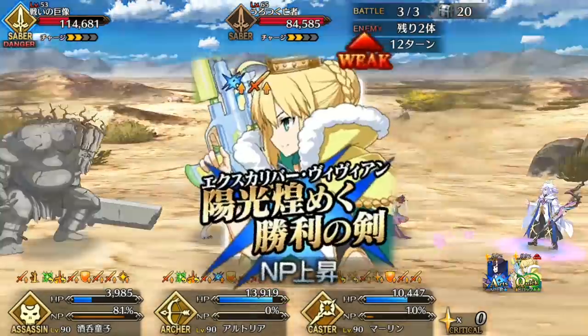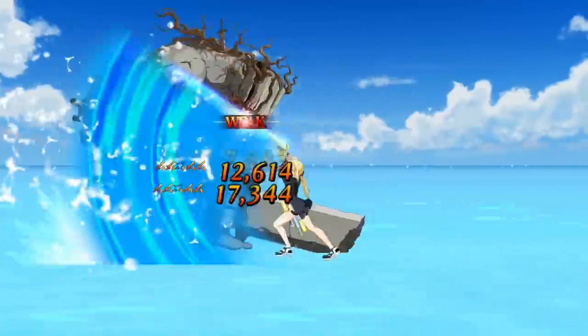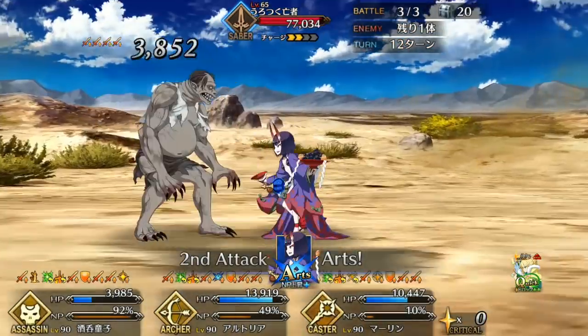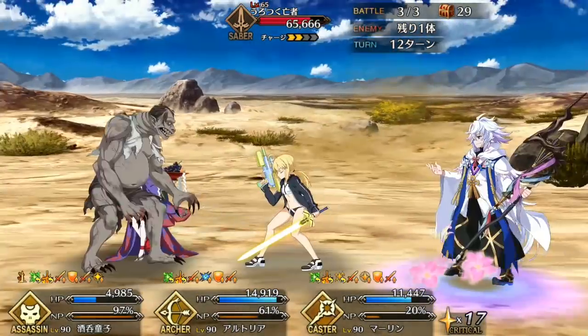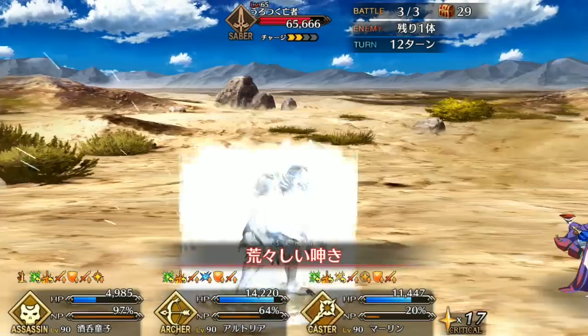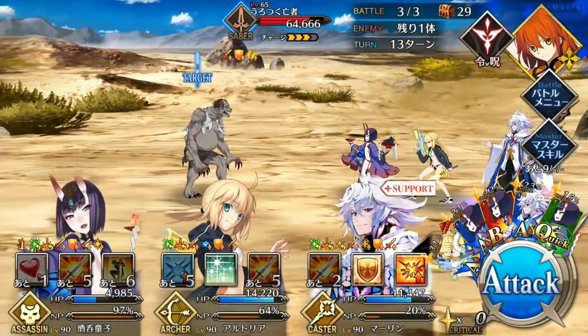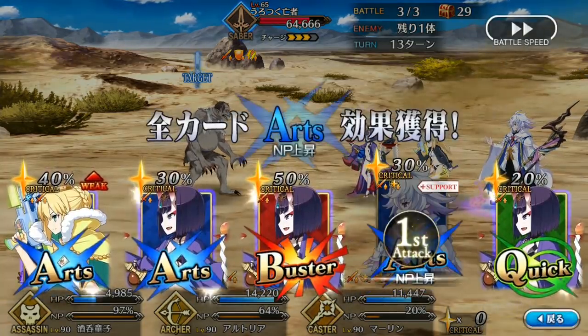Overall, Arturia Archer is just OP. She is possibly the best offensive arts servant in the game, with a ridiculous skill set that gives her incredible stall, team utility, and damage. She's one of the best NP spammers in the game, along with Ryder Mordred, and is the perfect fit for any arts team — whether offensive and crit-based, balanced, or pure stall. She just does everything. Her only real weakness is the lack of hard defense, but if she had that, she'd be game-breaking.